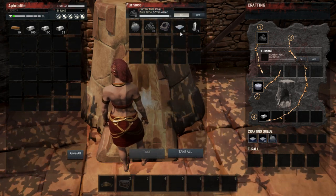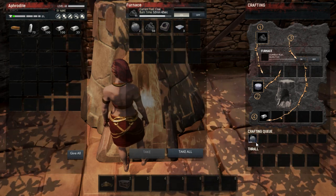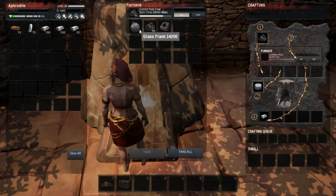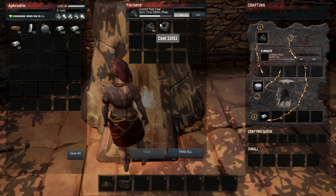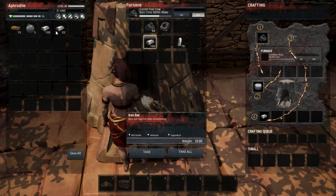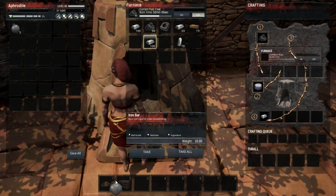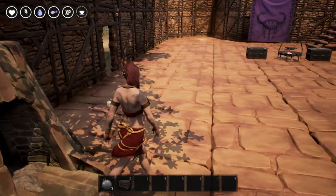Once you have the coal, the Glass Flask Mold, and the crystal in your Furnace, just turn it on and it will turn all of your crystal into glass. You can see it changed our crafting queue to the glass flasks. I'll toss this stuff aside to keep a clean inventory so nothing is confusing.